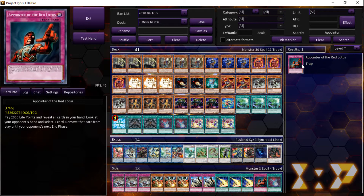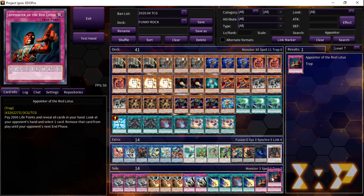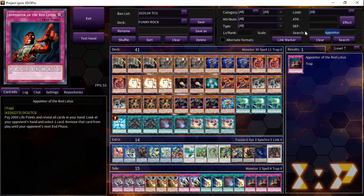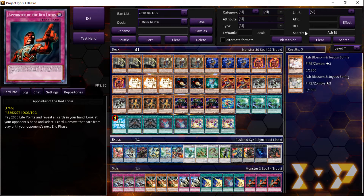Popularity doesn't, of course, mean that a card will be inherently banned. There's a lot of popular cards that are just fine, like Upstart Goblin, Pot of Desires, or Ash Blossom — that last one maybe should get hit just based off usage alone.